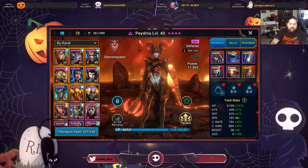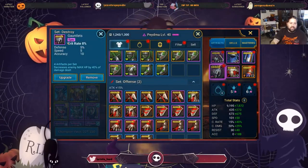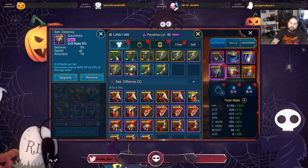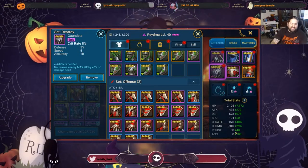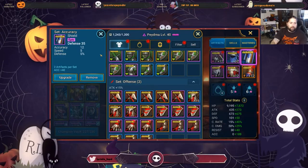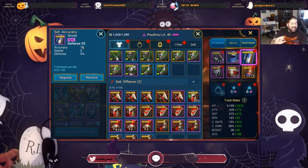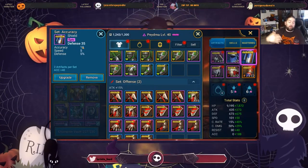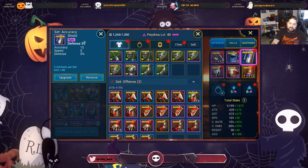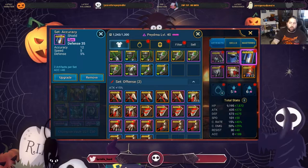Speed-wise, Piedma is in a decent spot. I'm hoping that when I upgrade these gauntlets I get at least one speed roll. My accuracy isn't at 220, which is a shame. I'm hoping that between both these pieces of gear I get about one roll on each, or maybe two or three rolls on accuracy. I should be upgrading these before equipping them.